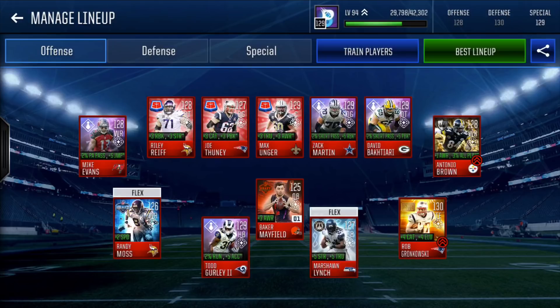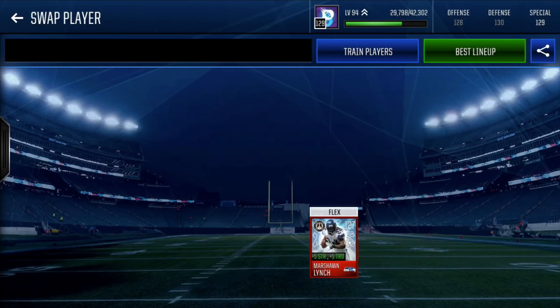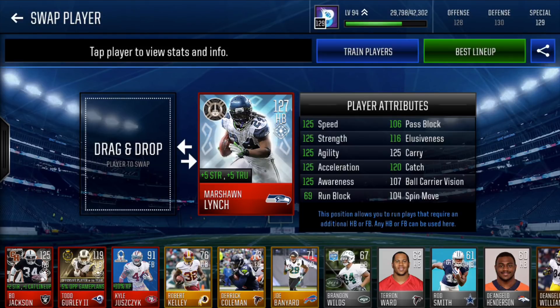Our starting halfback is NFL Boss Todd Gurley the second — minus 2% run, plus 5 accel, 129 halfback. 125 speed, 124 strength, 125 agility, 125 accel, 116 awareness, 125 catch, 120 carry, 123 jump, 121 elusiveness, 110 ball carrier vision, 122 trucking, and 109 spin move. Next is our flex back, Marshawn Lynch from the Conquerors promo — 127 overall halfback, plus 5 strength. 125 speed, 125 strength, 125 agility, 125 accel, 125 awareness, 116 elusiveness, 125 carry, 120 catch. Amazing card, was definitely difficult to get.